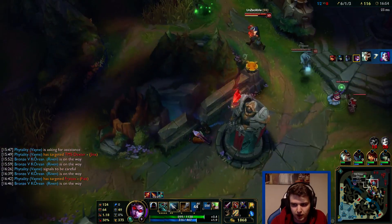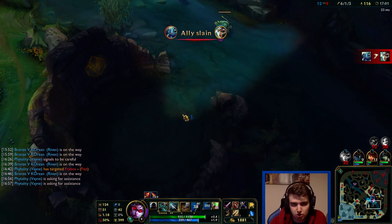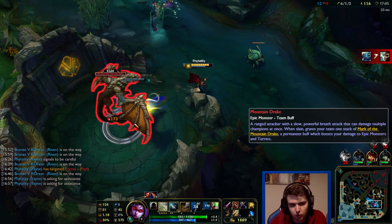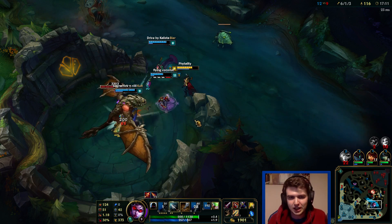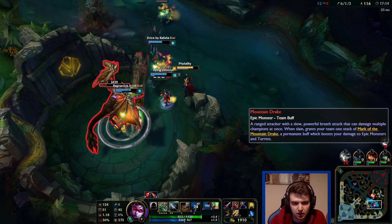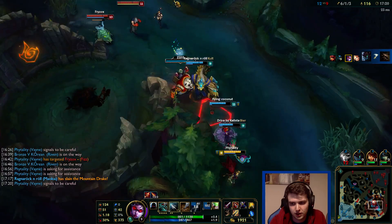I want to know where Fizz is. Oh my god, see that damage - and it's up again already because my Q cooldown is so low. It's 2 seconds at rank 5. Let's go take Dragon. 2 seconds at rank 5 with no cooldown reduction - 2 seconds on Tumble is absolutely ridiculous. It's so much damage when I get some more crit as well, it's really gonna add up. Remember on Vayne, you always want to tumble into a wall. Always sit next to a wall when you're doing Dragon.